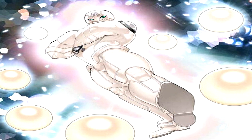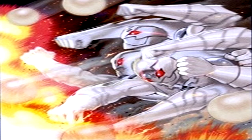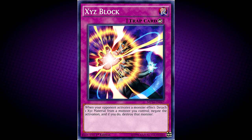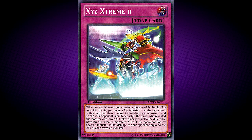Also, in the Dual Terminal storyline, Gem Knight Pearl was the one who defeated Vylon DeSigma. And this card appears in the artworks of Onigami Combo, Pursuit of the Fiend, Rank Wall, Shining Reborn, Wild Charger, Xyz Block, Xyz Reversal, Xyz Soul, Xyz Stand, Xyz Weight, and Xyz Extreme.